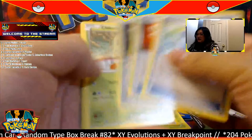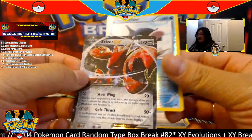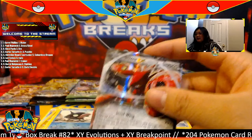Green ninja going to the water type — we got a base rare green ninja and a break green ninja, both going to the water type. I'll get this in a sleeve. This is going to Garrett — congratulations Garrett! Moving on, more break points.